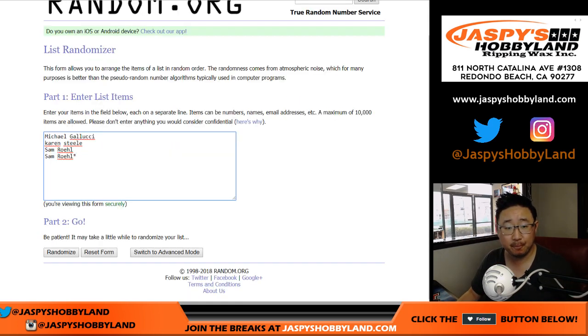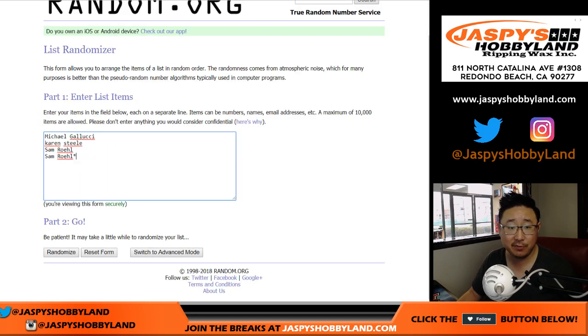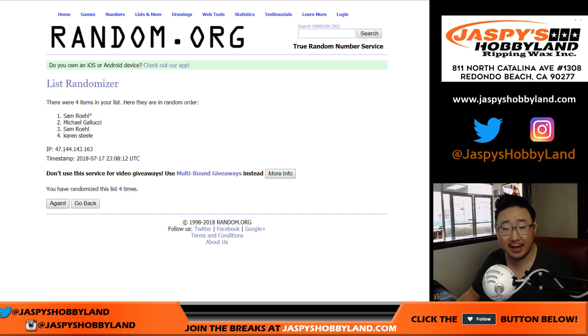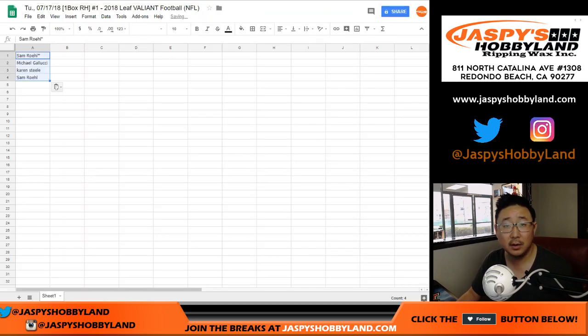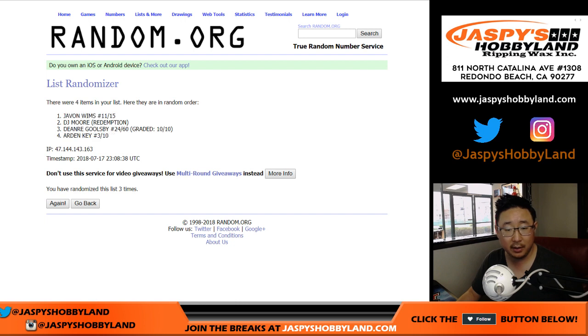All right, good luck. Let's randomize each list — 4 and 5, 9 times. Names first, shuffled 9 times. We got Sam's last spot, Mojo, on top, and he's on the number 4 spot as well. Then 4 and 5, 9 times again for the hits. Good luck — shuffled 9 times, Javon Wims down to DeAndre Goolsby.